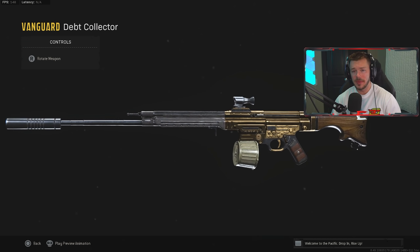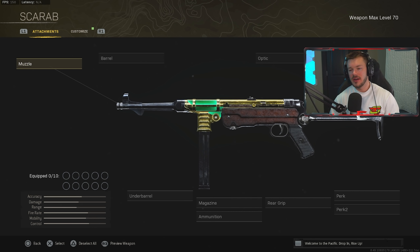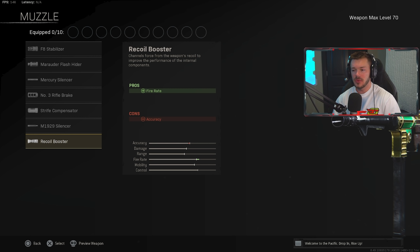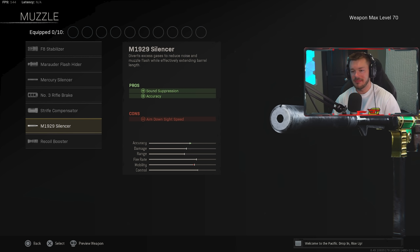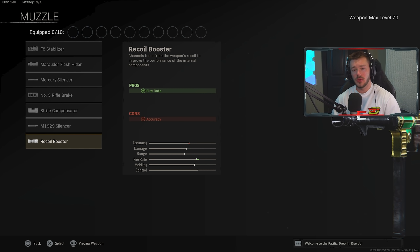Next up is another meta SMG that has pretty much overtaken a lot of Cold War and Modern Warfare SMGs — the MP40. The MP40 is just really good and competes with and overtakes a lot of different guns right now. In the muzzle category, we're throwing on the Recoil Booster to increase its fire rate. I've seen people run the Mercury Silencer or the M1929 Silencer, but I believe the Recoil Booster is the best option.